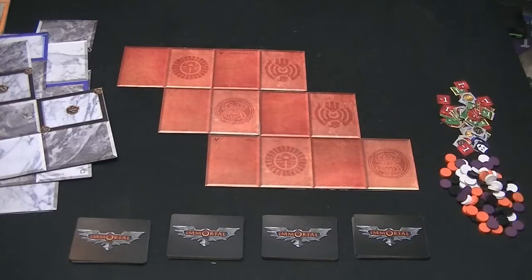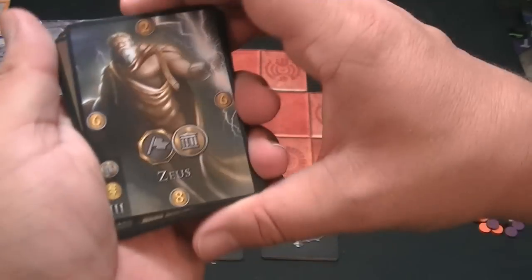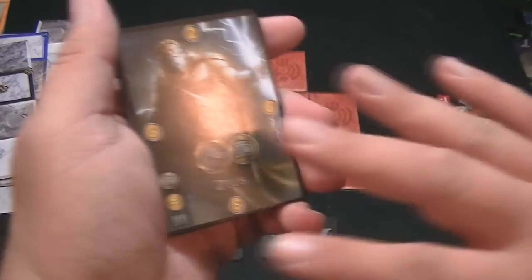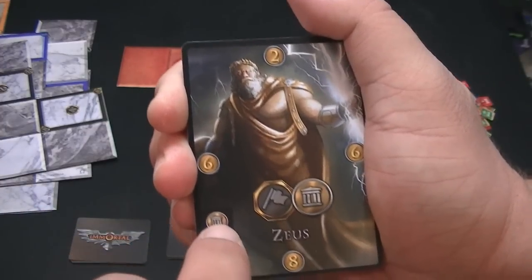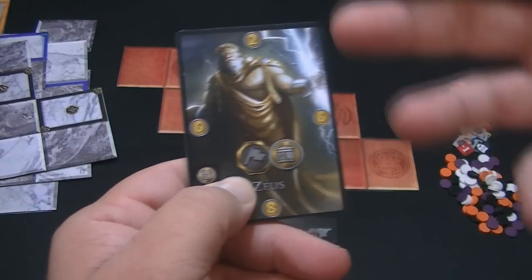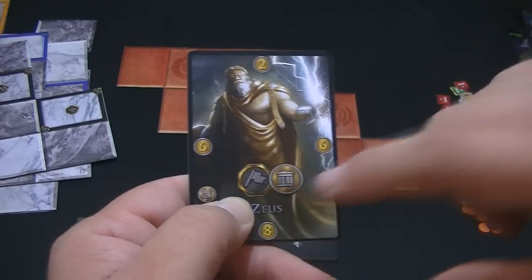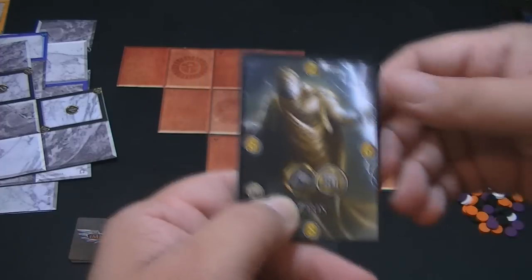You see these four decks here — each one is a different pantheon of gods. For example, this is the Greek mythology — you can see Zeus, Artemis, Perseus, and so on. On each card there are several factors to take into account. Looking at Zeus, you can see he is of the sky element, indicated by this lightning bolt. This symbol means he is from the Greek pantheon, and this is his special ability.